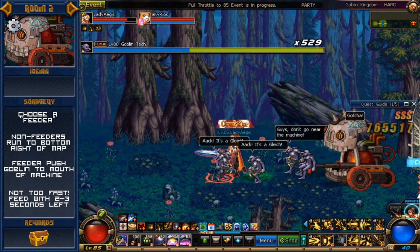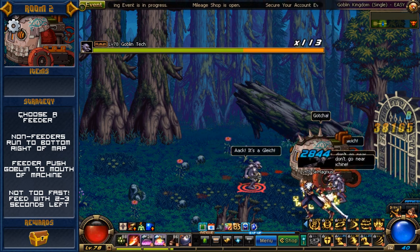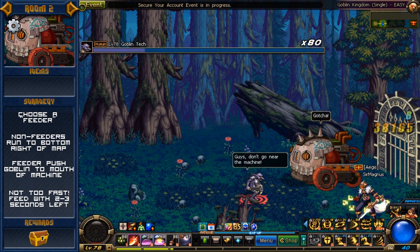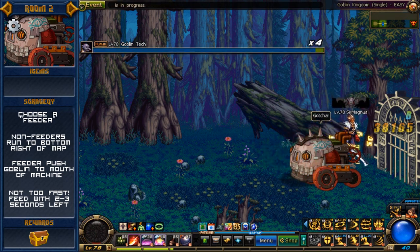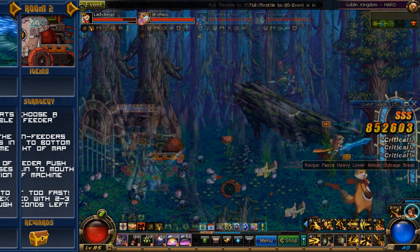Use your grab moves and other push type skills to quickly maneuver the Goblins to where you want them to be. Another point of note is that every time the machine eats a Goblin he also does a much smaller explosion in his general area. This will severely damage any players and Goblins caught in the blast, so be mindful of that otherwise you could wipe out a group of Goblins prematurely. You'll have to feed the Goblin machine about 15 or 16 times before he finally gives up.